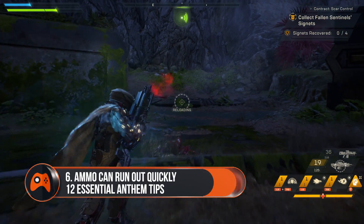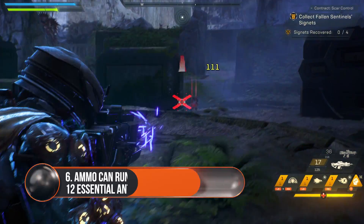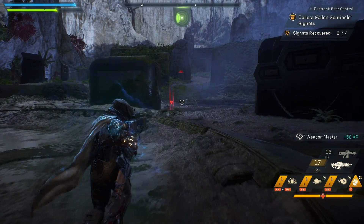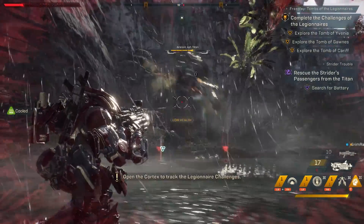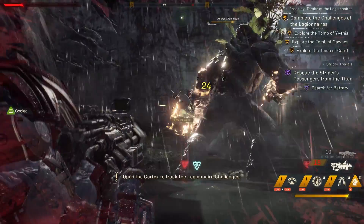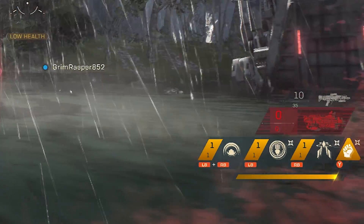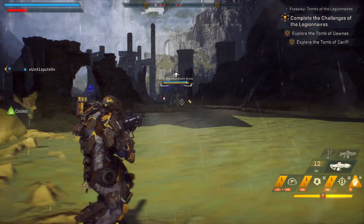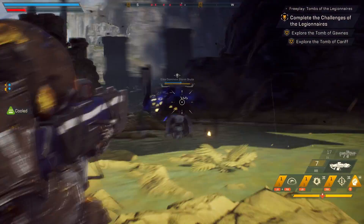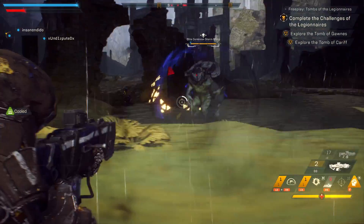Ammo can run out quickly so choose two good guns. While you can boost your ammo carrying, it's not unusual to suddenly find the chamber dry as you battle mobs for hours. For that reason it's a good idea to carry two main weapons you're happy using so you can switch quickly between them when the clips run out. There will be more ammo around, but enemy attacks can be pretty savage with some tough-to-kill high damage things to deal with. So having a pile of ammo in open ground isn't always a great help, and having to switch to a sniper rifle in a mob fight isn't great.